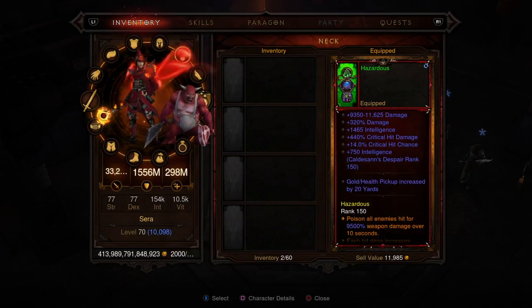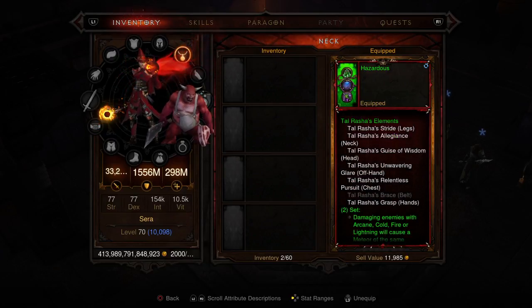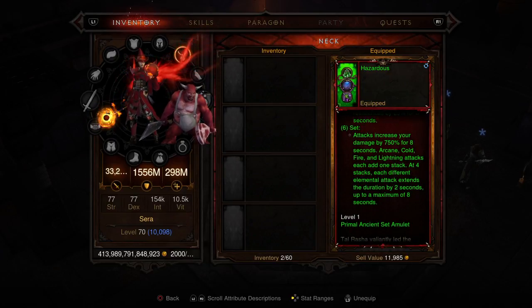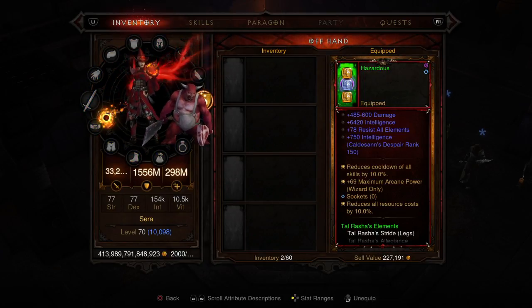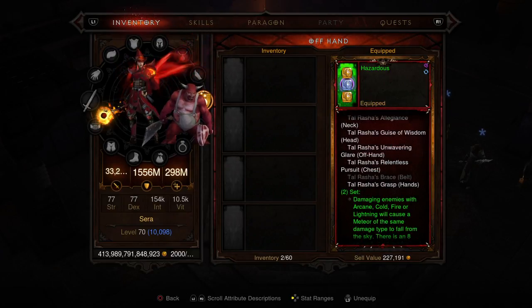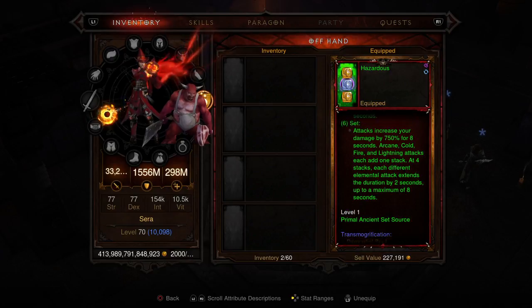Then we have the Tal Rasha's amulet, which has some gold pickup — it mainly gives you a bunch of buffs and things like that. We covered the bracers. Next we have the Tal Rasha's offhand — this is where you're gonna get most of your cooldown and arcane power, along with your set bonus as well.